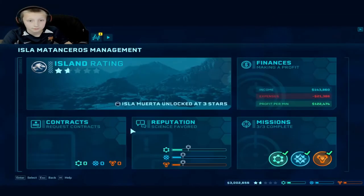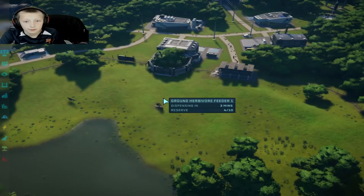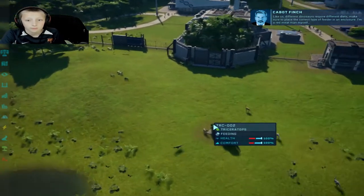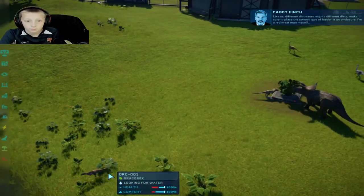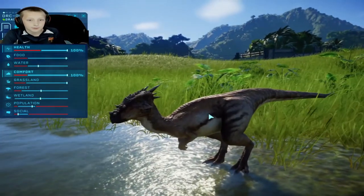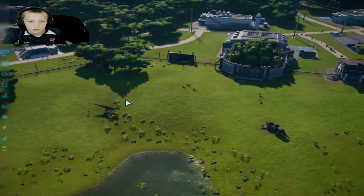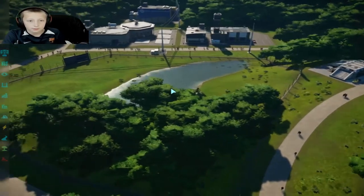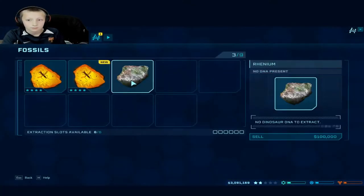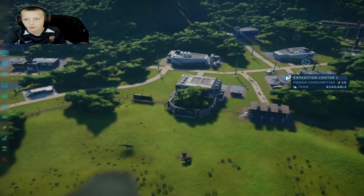Okay, new contract. I did that in less than a minute. How is the Dracorex doing? Okay. Like us, different dinosaurs require different diets — make sure to place the correct type of feeder in an enclosure. He's happy! Eventually we're probably gonna need to move this thing because of the population, but he can stay in there for now.